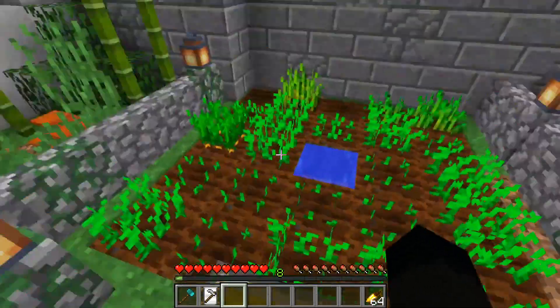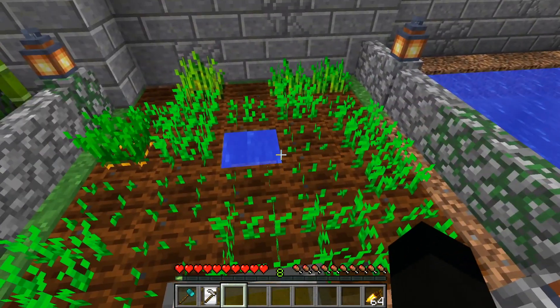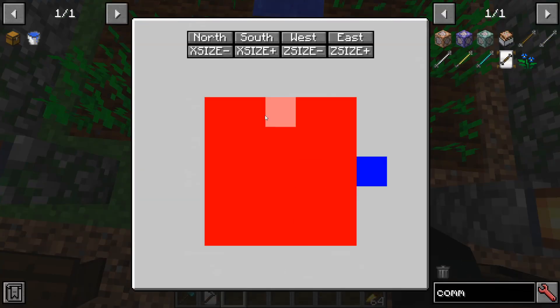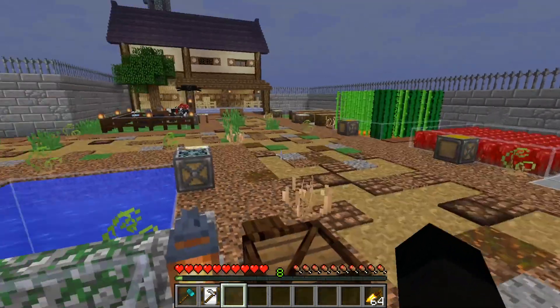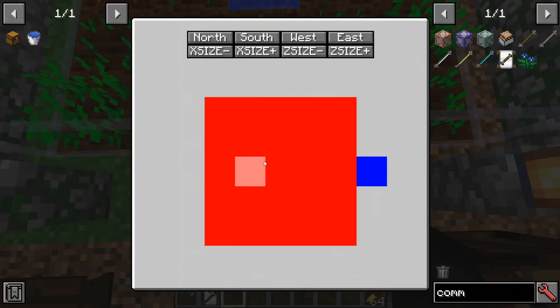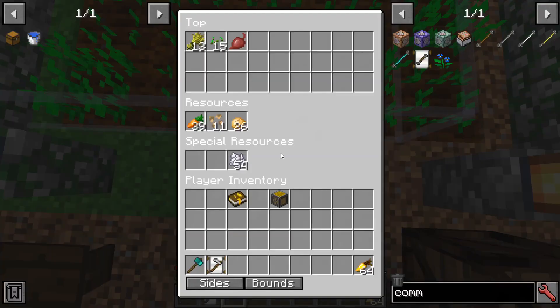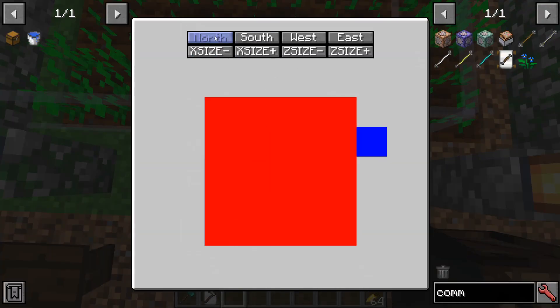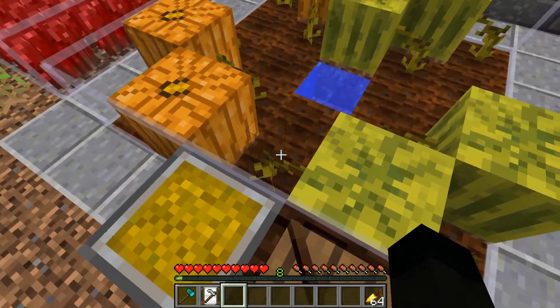The crop farm handles carrots, beetroot, potatoes, wheat, and other basic crops. You can set its bounds — this is at maximum size at the moment but you can shrink it. Pressing F8 by default shows the bounding box of all farms, which is very useful for checking that your crops are within the farm's working area.